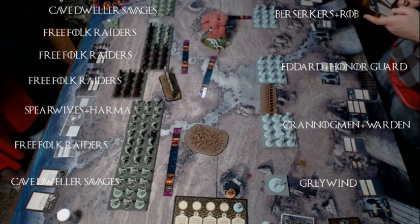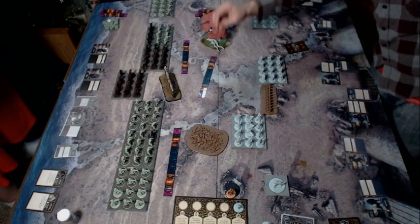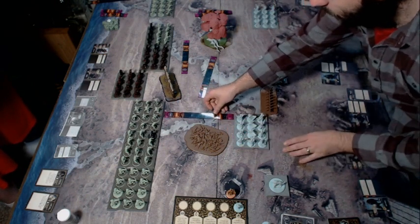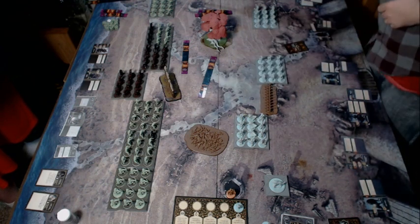I deployed about two inches further back because I took this side of the table — I didn't want to deal with the D3 spike wall. He won the roll and gave me first turn, and I'm like, that is not what I wanted in this scenario. Especially playing Harma — I want the maneuver position real bad. You want it too because you're Starks, but now you want it even more because I want it.